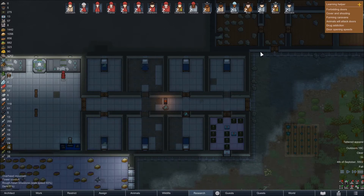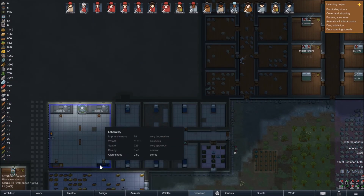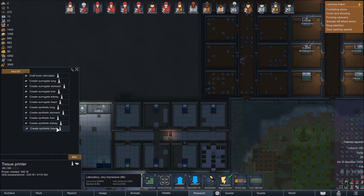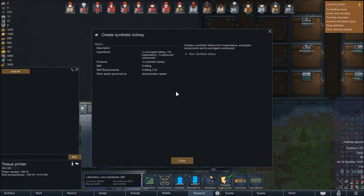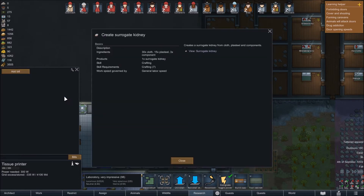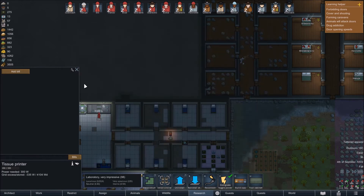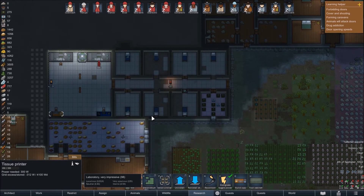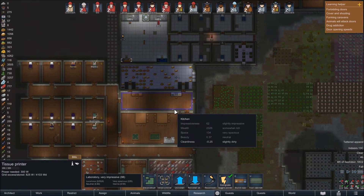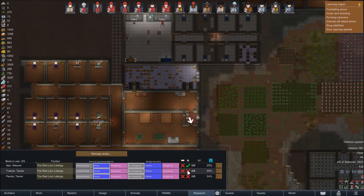What's it going to cost to make a synthetic kidney? One surrogate kidney, 15 hyperweave, and one advanced component. So we need to create a surrogate kidney first — that costs 30 cloth, 15 plaster, and 3 components. It's not cheap to make a new kidney, not cheap at all. But I'm very tempted to give it a go because we haven't done it much before.